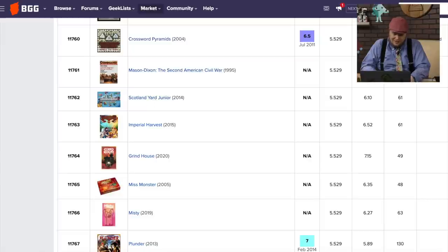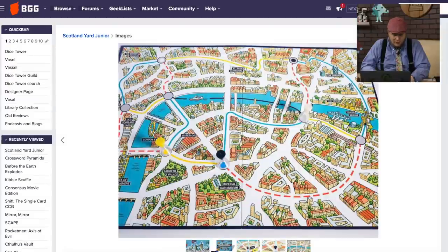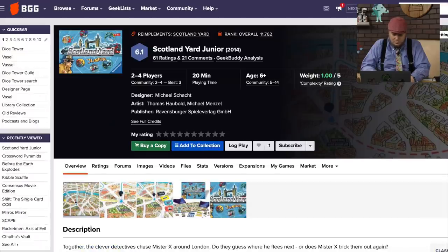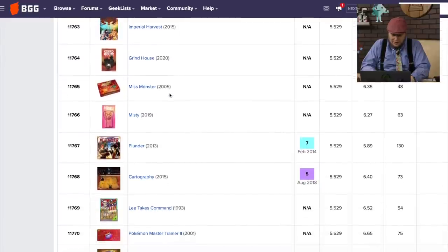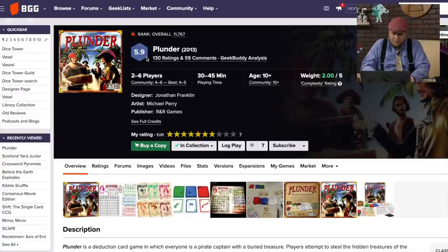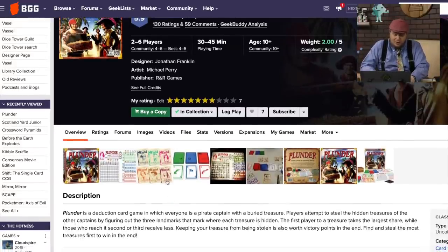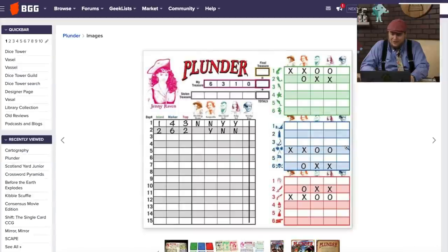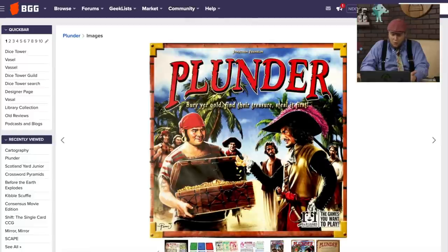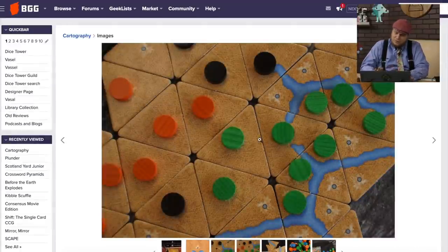Scotland Yard Jr. — I'd like to take a look at that one. A smaller board. It came out in 2014. Plunder is from R&R Games — it's a deduction game where you're trying to steal landmarks by figuring out three of them. You each have your own piece of paper, keeping track of things and asking questions to other players. Interesting idea, it worked well, though the production value probably hurt it a bit. Cartography is a map-making game from Playford Games, where you're putting these triangles down and trying to spread out. Totally themeless — an abstract strategy game with fairly uninteresting decisions.